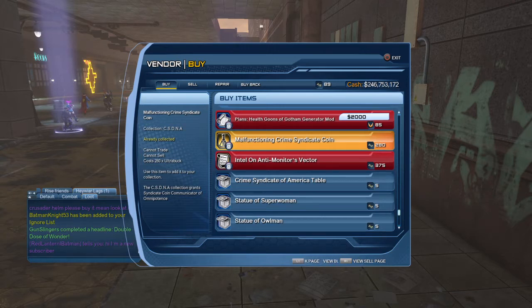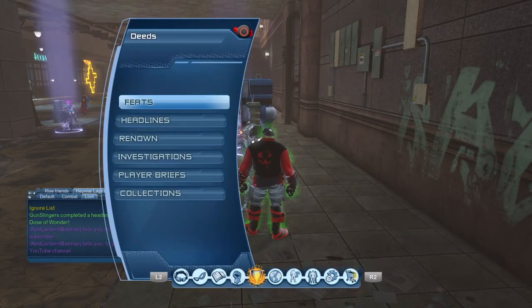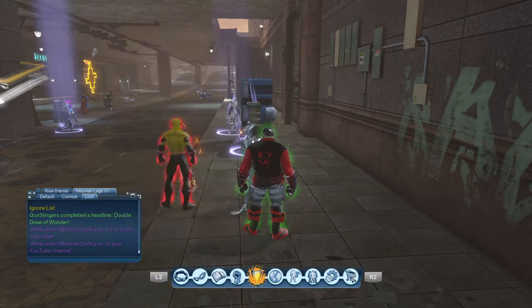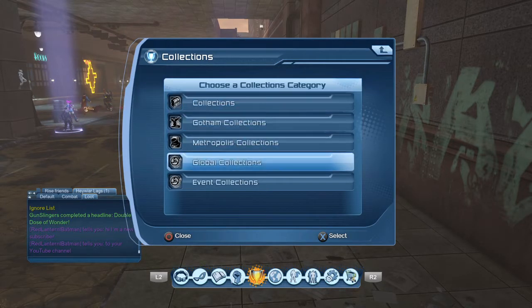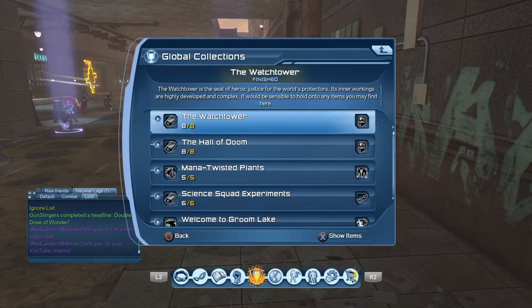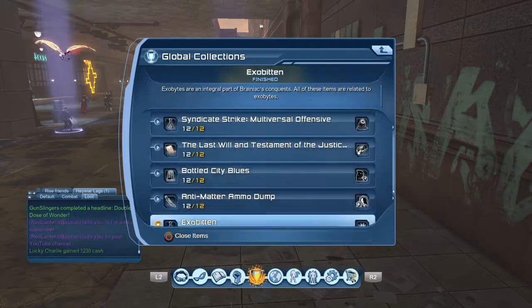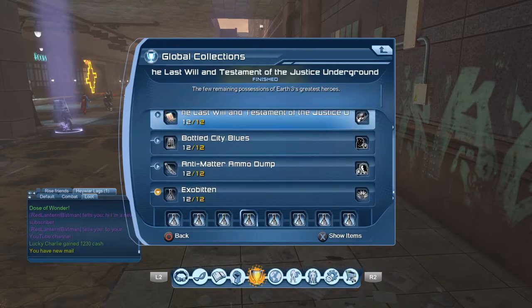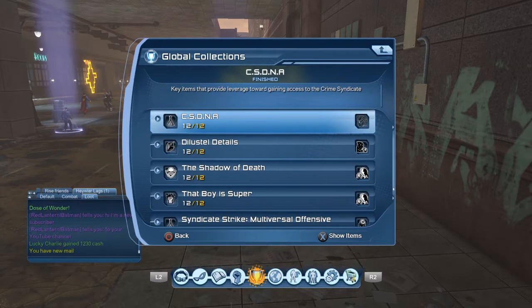Alright guys, so that's that one right there. That's going to be the piece you're going to need. So we're gonna go in here real quick and go into the collections. We're going to go into global collections, go down here to the neck piece which is right here. The name of the collection is SC NDA.